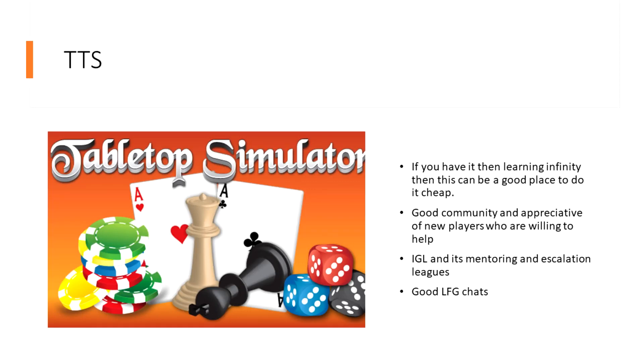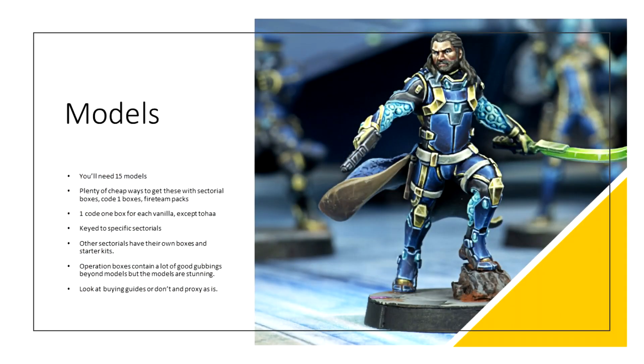If you want to try the game before buying models, paints and whatnot, I recommend trying Infinity on Tabletop Simulator. It currently has a large community that is appreciative of new players and willing to help. A major example is the IGL mentor program which is pushing to get an N4 escalation league going, offering one-to-one mentoring with list advice and practice games with mentors across the globe. Newer players are often asking for games against each other, so getting one or two together isn't too difficult. Tabletop Sim lets you play with a ton of models and really figure out what faction suits you.